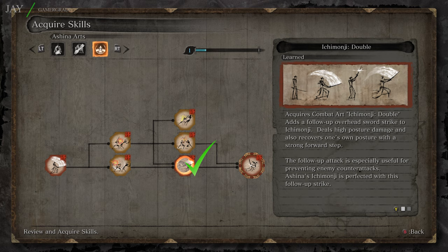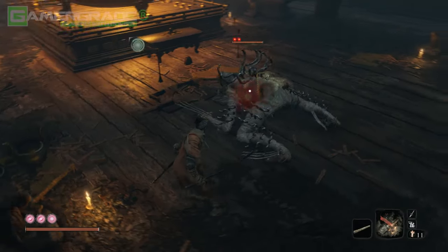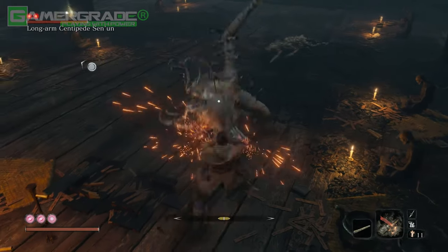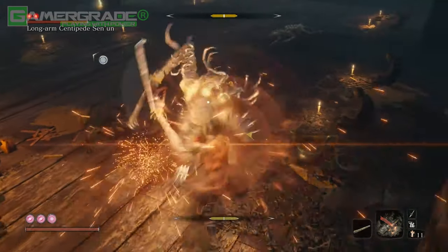This skill can be unlocked by first acquiring the Ashina art skill tree by completing a task for Tengu. For full details on how to do this, make sure to check out my Jinichiro Ashina boss guide, which I'll link in the description. Following the above combat strategy, the long-armed centipede will literally possess zero threat and will be quickly defeated in seconds.